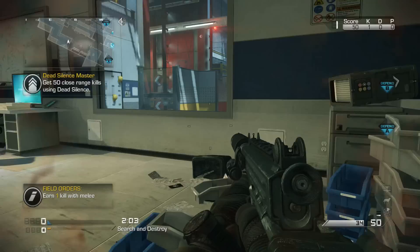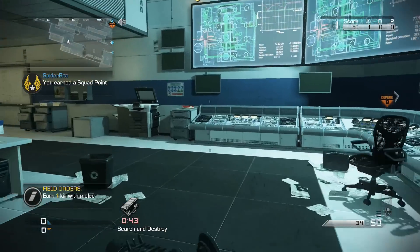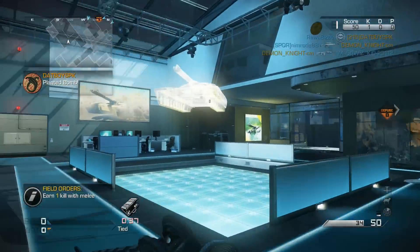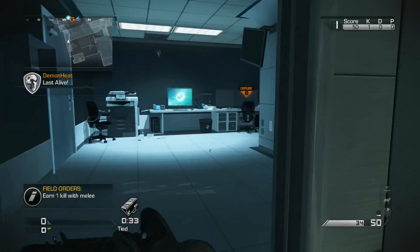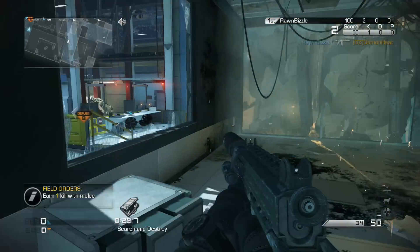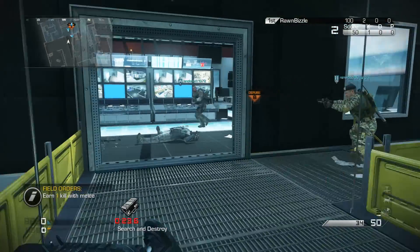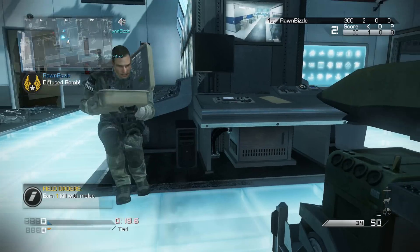So let's take a look at the CBJ. It's kind of my least favorite of the SMGs, but I think a lot of that has to do with the way I roll. When I'm playing Search, or playing with SMGs in general, I want a silencer on it. The problem with the CBJ-MS is that it has, by far, the lowest range — the lowest range out of all the SMGs.